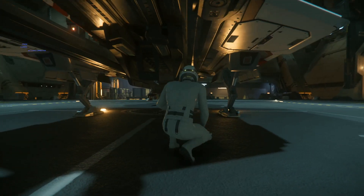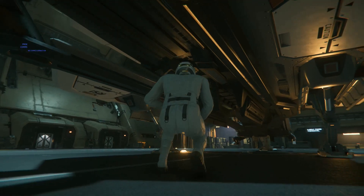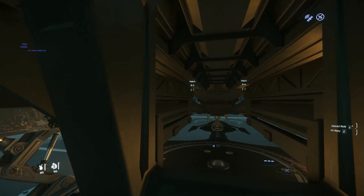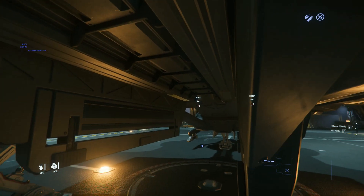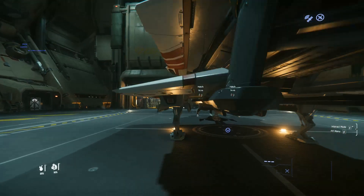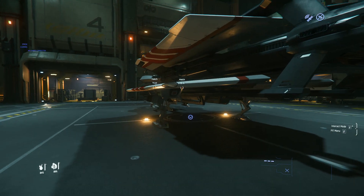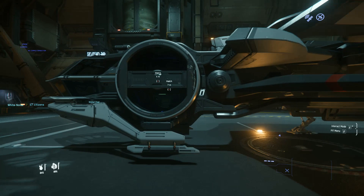This is where you can put cargo — it does carry some cargo underneath, as you can see. We'll get back into our different camera mode. This is where some cargo goes, you can stick it under there. You can use your multi-tool if you're not too sure about your multi-tool. Now we're going to open her up and take a look inside.